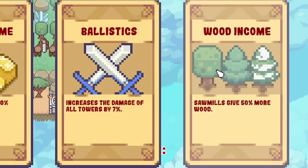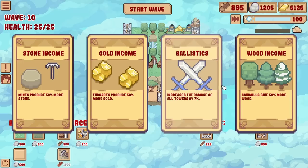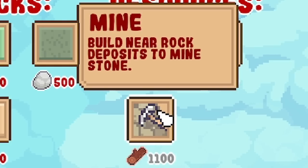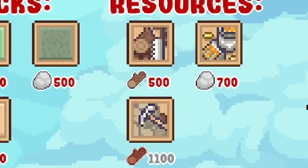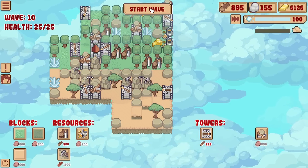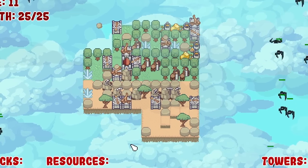Or this one increases the damage of all towers by 7%. I think wood income - because we've already done the stone income one and I do actually need wood to build more of these stone mines. I can't even afford to build one at all yet, which isn't ideal. So I think I'll build downwards with these stone ones. We've got those two - oh look, we've got loads of high towers now, that is decent. We'll start the round and I may add some crossbow towers.